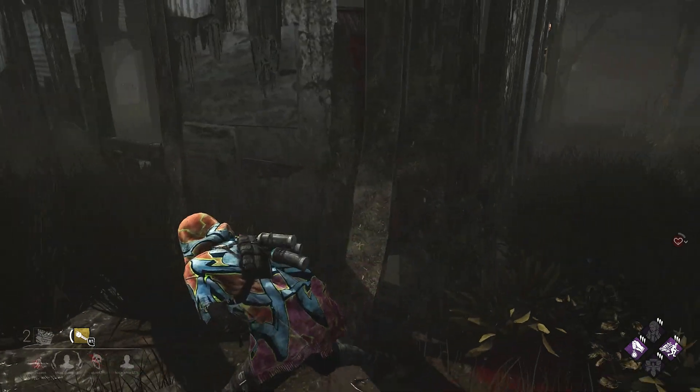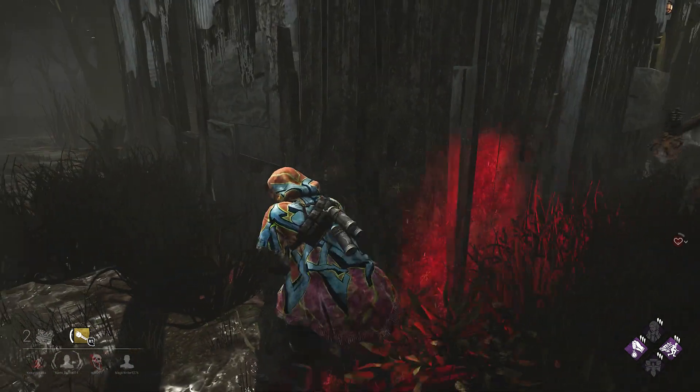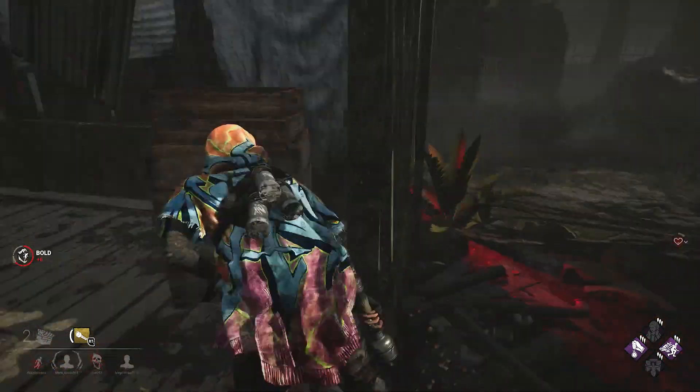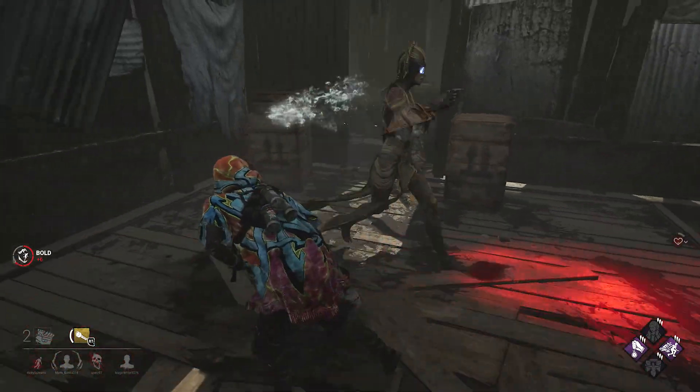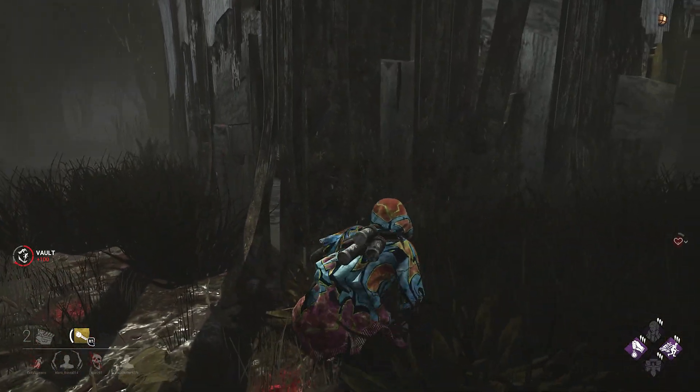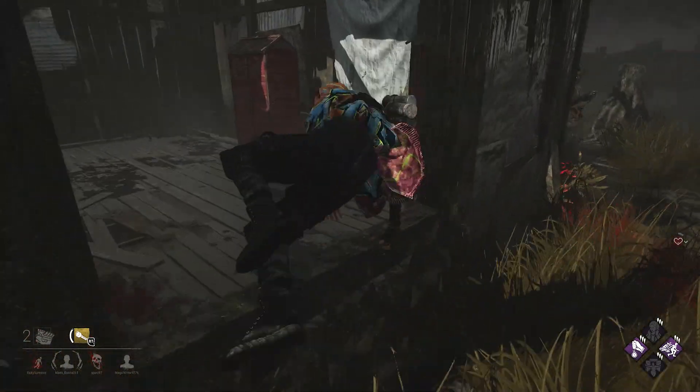What I did there is do a wide turn to make it seem like I wanted to do a fast vault on the window, and the killer went for the window instead of me. You can use that to your advantage.